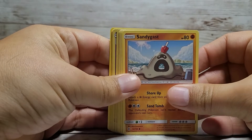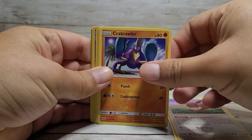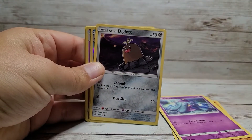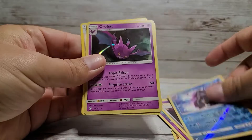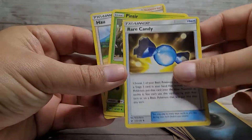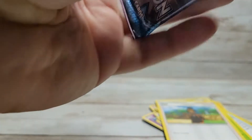So let's throw the digital codes to the side and see what we end up getting. We got a Sandygast, an Eevee, Crab Brawler — never heard of that one — Marinie, a Diglett, that's awesome, a shiny Cloyster, a Crowbat, some energy, a Rare Candy, a Pincer, and the trainer. Let's go ahead and go for the next pack.